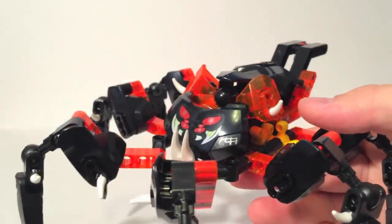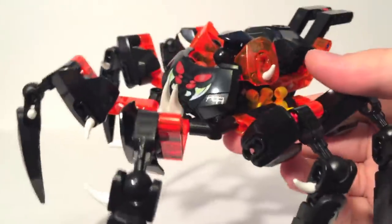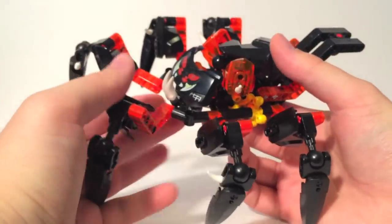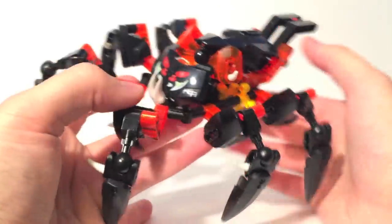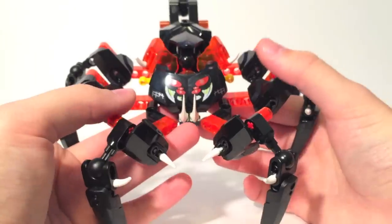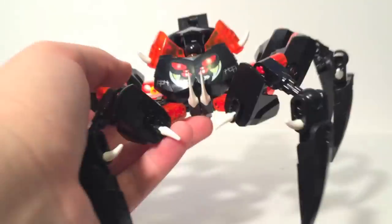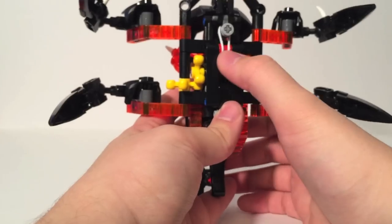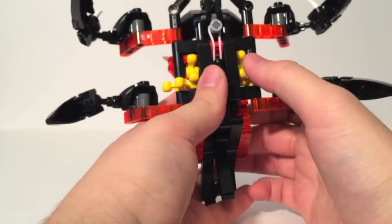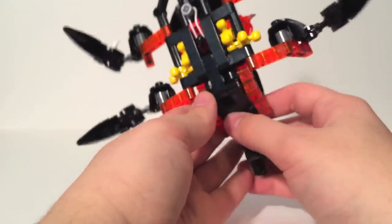Out of all the builds, he was the most interesting because he's unlike the other sets — the other twelve kind of build the same: leg, leg, arm, arm, torso, mask. This guy is a lot more. In fact, I thought I was building him upside down until I realized you're actually building him upside down and then flipping it around. It was a really neat reversal. He does have a complicated gear system with rubber bands — hopefully these are sturdy like the ones on my Bohrok or my Exo-Toa, which are still intact.